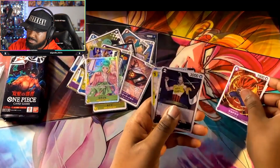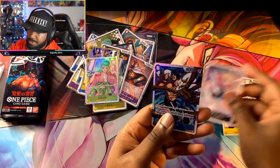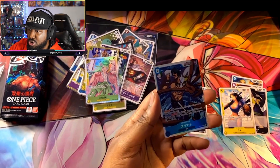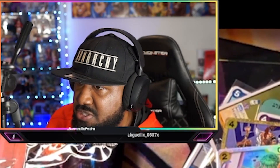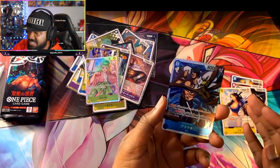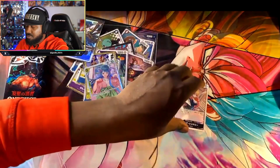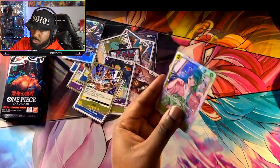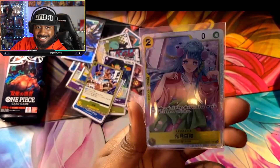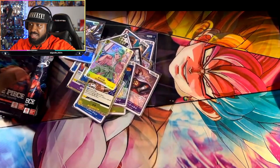This is a dope card - beautifully drawn. Oh nice, what card is this? This is Aramaki - it's a blocker. The effect is: you may trash one card from your hand and place one character in the cost area. This is a dope card, it's an SR2, let's sleeve this one up. Very nice. Let's look up what this card is - Kiori, look at that, how beautiful. You may add one card from the top or bottom of your life cards to your hand, and add up to one card from your hand to the top of your life cards. That's a nice card right there.